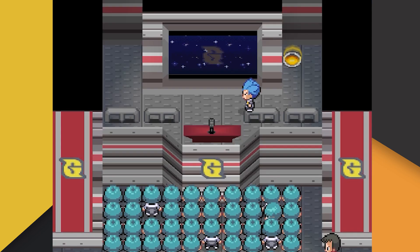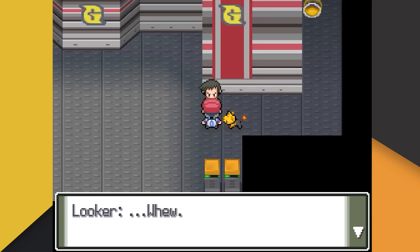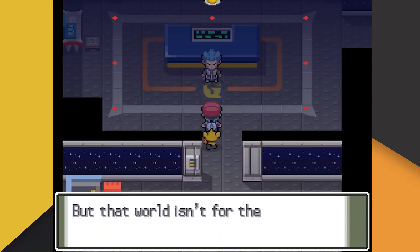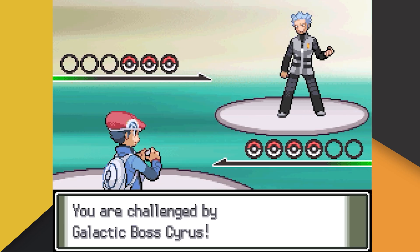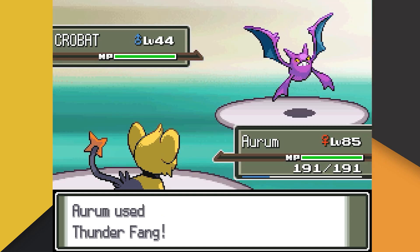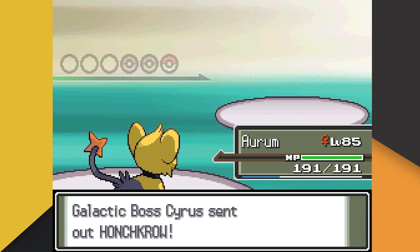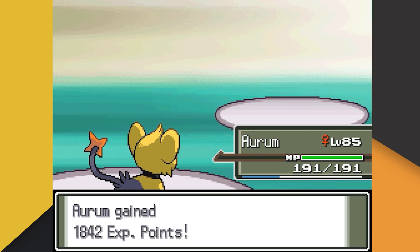We get into the thick of Team Galactic's plot and end up observing Cyrus' speech. Now that Cyrus' amazing speech is over, we can have our rematch with Cyrus. Cyrus leads with his Sneasel, which faints to the overwhelming bond Aurum and I have forged. Cyrus' next Pokemon is his Crobat, but sadly for Cyrus his friendship with it can't save it from our Thunder Fang. Cyrus' last Pokemon is his Honchkrow, and once again Cyrus finds himself cursing our Thunder Fang. Cyrus dips and gives us the Master Ball for some reason, but even though Cyrus has left, Saturn still stands in our way. Saturn leads with his Golbat, who we swiftly knock out with Return. Up next is Bronzor, and we break out Crunch once again to get it off the field. Saturn's last Pokemon is his Toxicroak, but like most foes, Toxicroak fails to withstand the pure power of friendship.